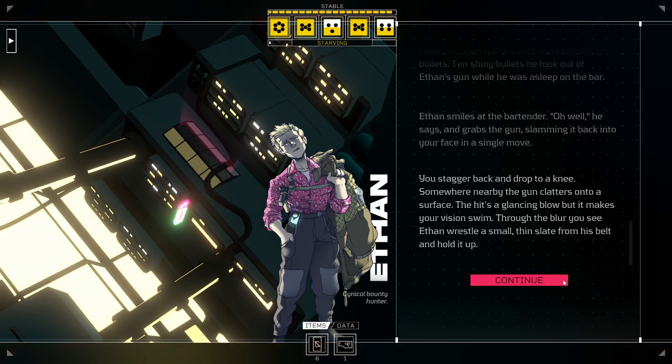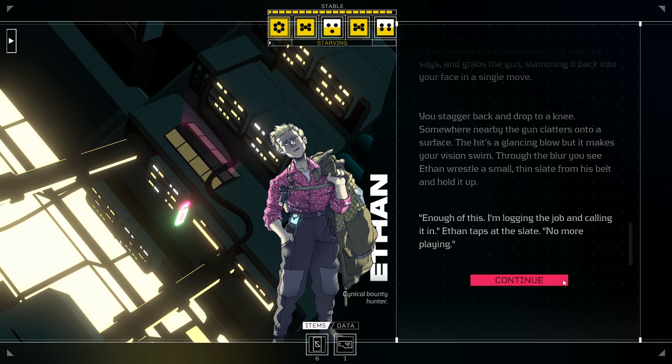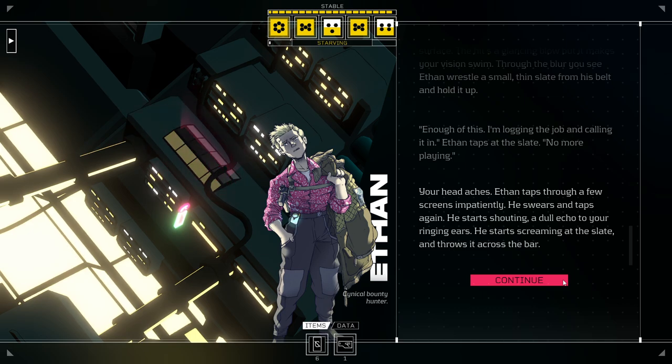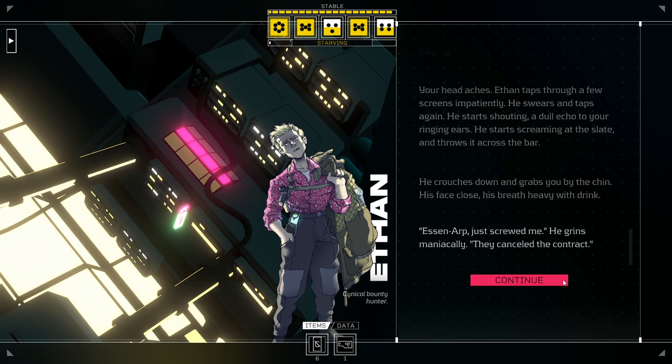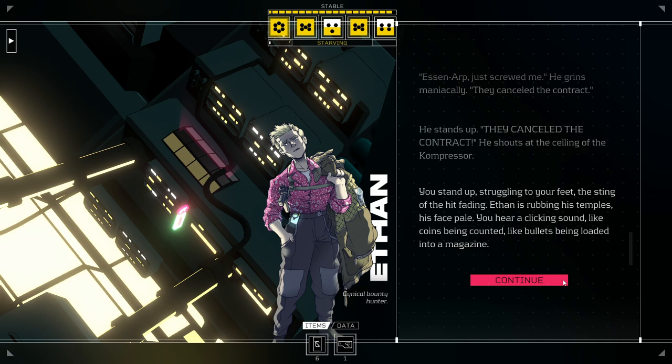You stagger back and drop to a knee. Somewhere nearby, the gun clatters onto a surface. The hit's a glancing blow, but it makes your vision swim. Through the blur, you see Ethan wrestle a small, thin slate from his belt and hold it up. 'Enough of this. I'm logging the job and calling it in.' Ethan taps at the slate. 'No more playing.' Your head aches. Ethan taps through a few screens impatiently. He swears and taps again. He starts shouting, and then starts screaming at the slate and throws it across the bar. He crouches down and grabs you by the chin, his face close, his breath heavy with drink. 'S&ARP just screwed me,' he grins maniacally. 'They cancelled the contract!' He stands up. 'They cancelled the contract!' He shouts at the ceiling of the compressor.